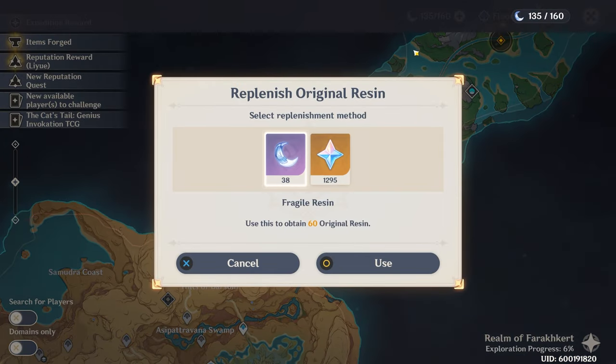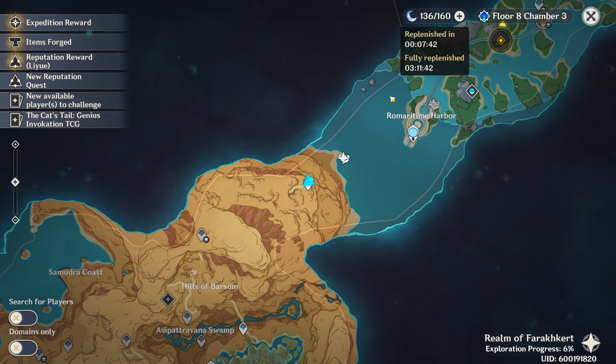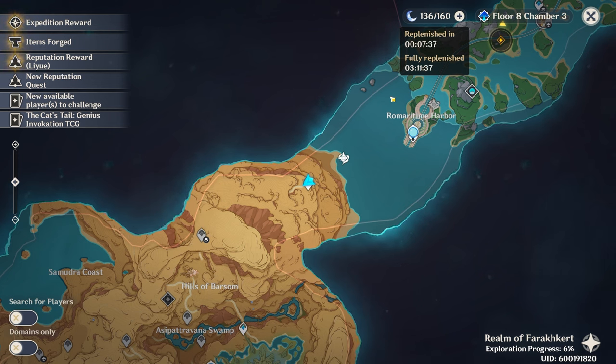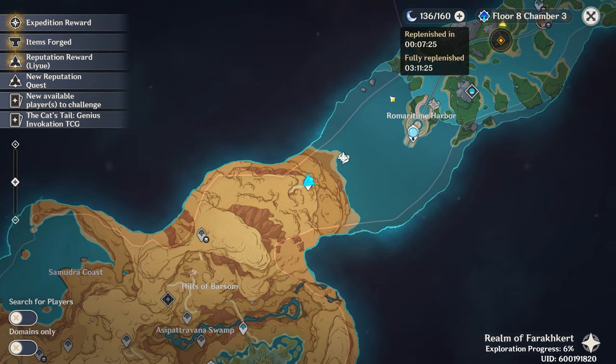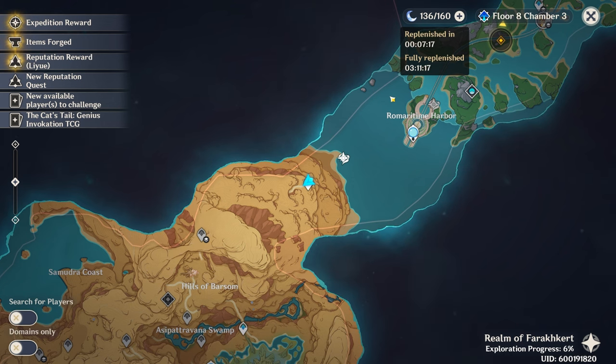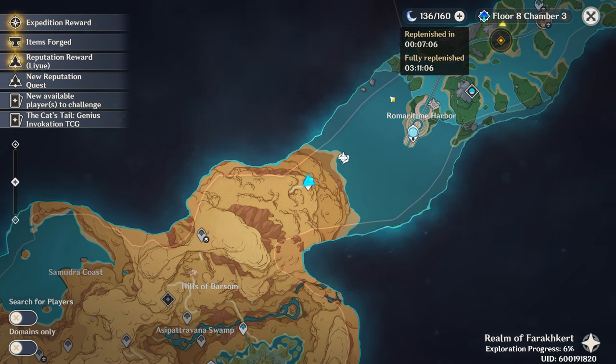The first thing I want to talk about is Resin. For those of you who played very early into the game, we used to have a limit of 120 — it is now 160. This means it takes about 21 hours to get a full refresh if you reach zero. It is one of the only mechanics that is time-gated, so if you hit 160, every minute afterwards is wasted. This is really the most important thing in the game — logging in once every 21 hours and spending your Resin is your number one priority, no matter what.